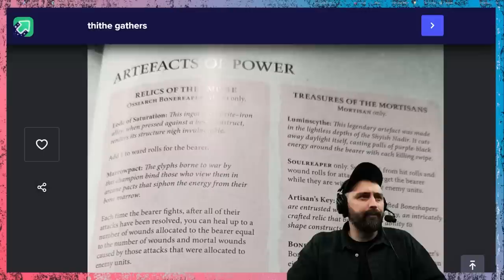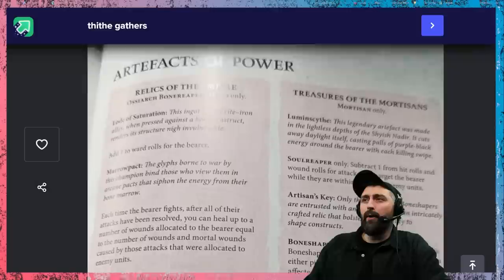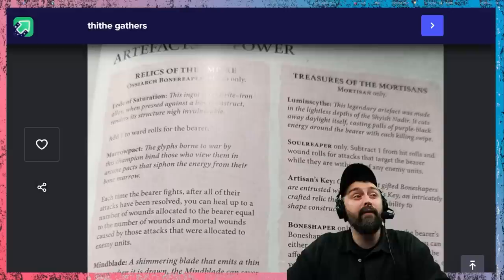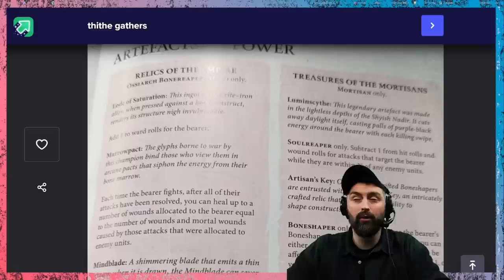Next up we're going to look at the artifacts. There are a bunch for any OCR Bone Reaper hero and then some only for Mortisans. The Lord of Saturation adds one to ward rolls for the bearer — this is going to combine really nicely with the command ability, so you're always going to have a four-up ward save on a character. Pretty nice, especially if you also take the command trait so there are no negative modifiers to your armor save — so you could potentially be on a two-up armor save and four-up ward save on a character, which is legitimately very survivable.